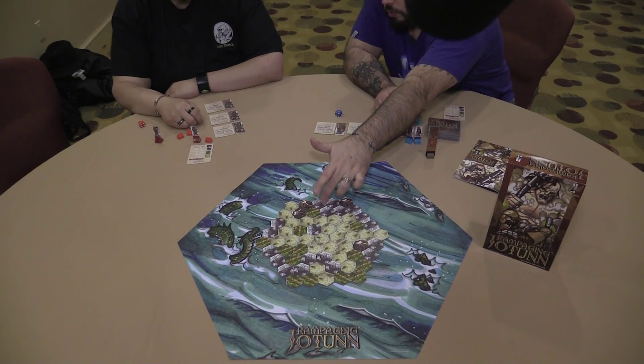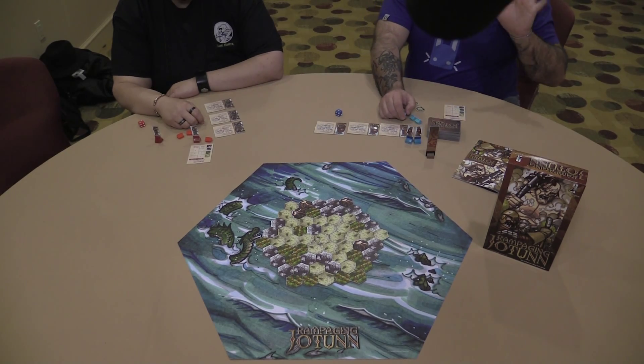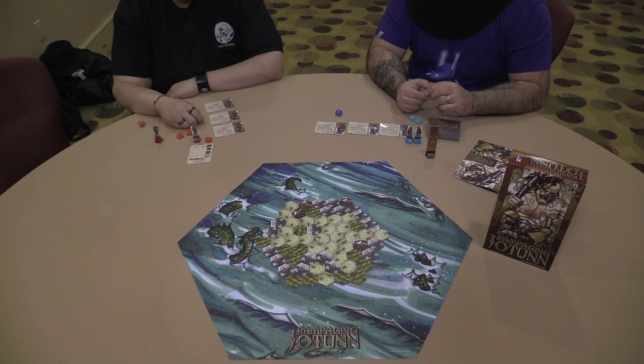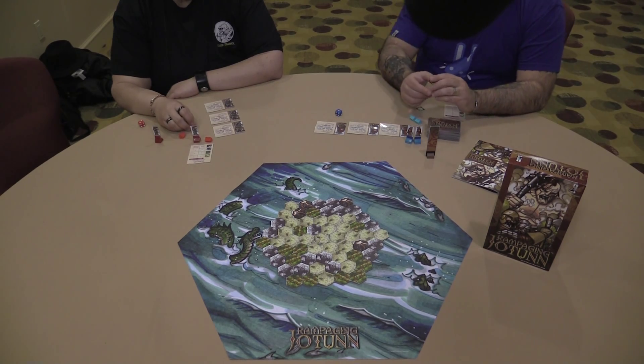There has to be at least two spaces in between them. So if you put one here, the next one you put is there. But it doesn't have to be two spaces — it's just a minimum of two spaces. Strategically, is it kind of suicide to place your village on the edge? Not at all. It's more suicide to put them in the center because that's where the Yotan comes in.